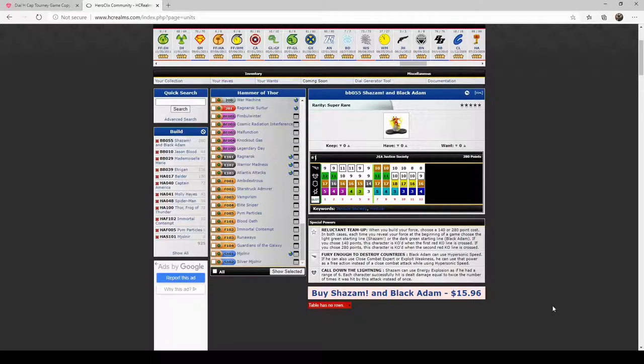Hello and welcome back to another installment of Thursday Throwdown, the show where we pit two Golden Age sets against each other, and you vote for the figures on our teams. This week, Caldernes — that's me — is building out of the Hammer of Thor sets, and Simeon is building out of Brave and the Bold.